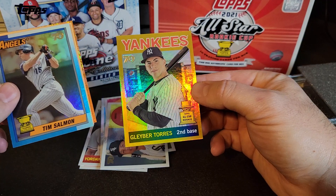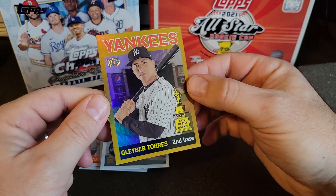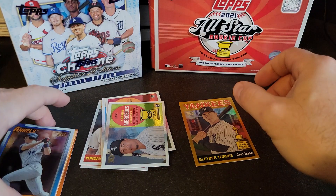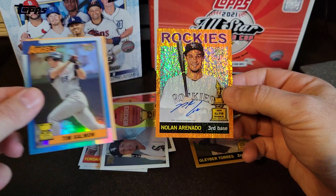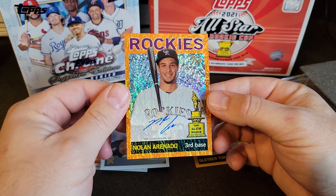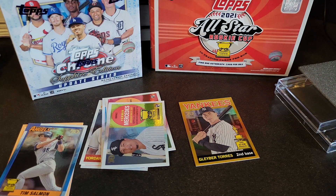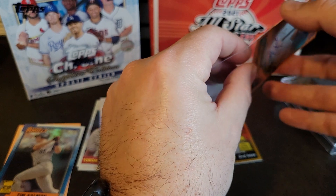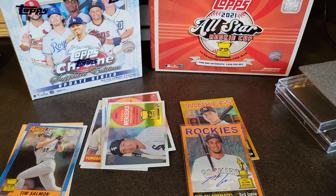Off the back — Gleyber — this might be numbered out of 50. My boy Vinnie might be interested in that card. Come off the back again — Rockies — nope, that's our auto and that's a nice one: Nolan Arenado! Hell yeah, very nice, out of 25 — number 1 of 25, first off the line. Pujols isn't the auto, which is kind of what I was hoping for, but Arenado is just almost just as good.